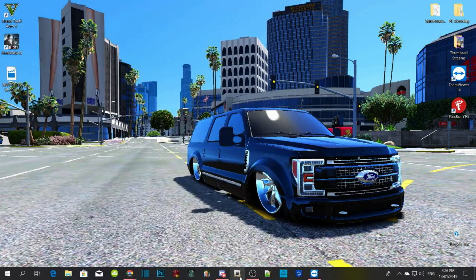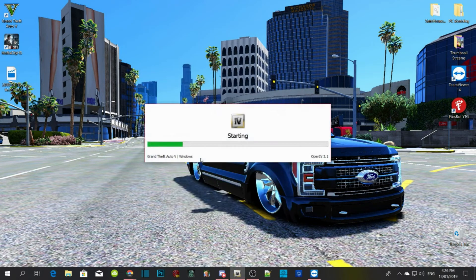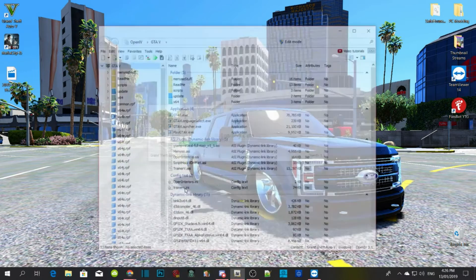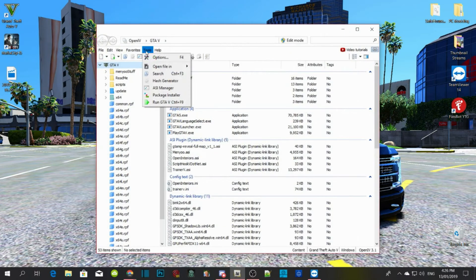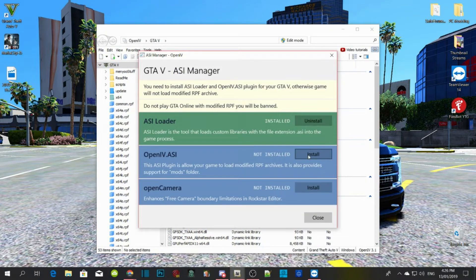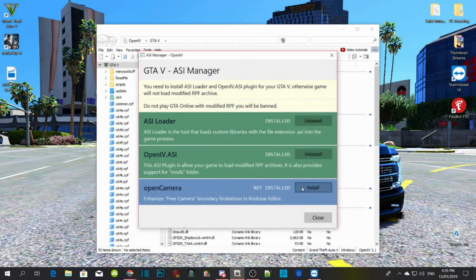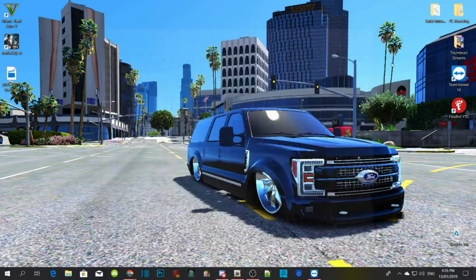Now open up OpenIV — you must do this. Go to your Grand Theft Auto V Windows folder and make sure you connect your GTA V folder. Go to Tools, then ASI, and install OpenIV.ASI. Click Yes, and also install Open Camera. Make sure they are all installed, then close your folder. Right click and refresh, right click and refresh again. And that is it — I'll see you guys in the game.